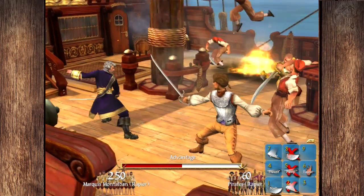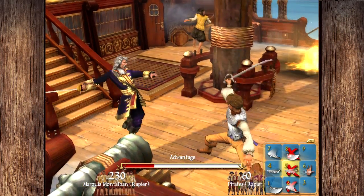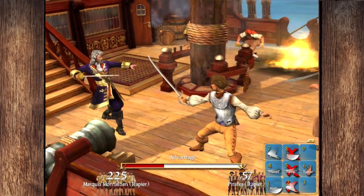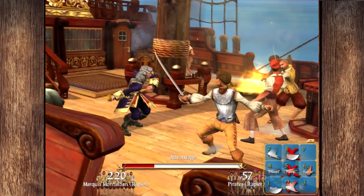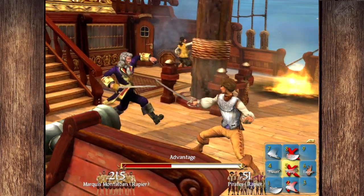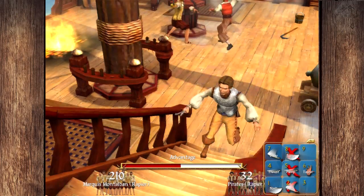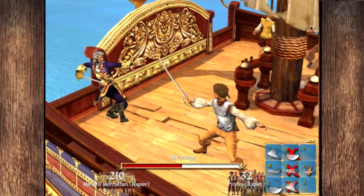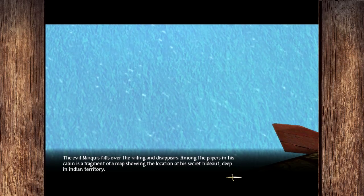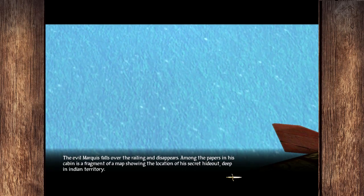We're going to go with a rapier. Some people like to slow him down and soak his hits. He's getting me with that chop — I'm going to have to take him out. He's up the stairs now and it's only going to get worse. We're running out of pirates, so I really need to get on my A-game. There we go — and off the ship he goes. The evil marquee falls over the railing and disappears among the papers in his cabin, leaving a fragment of a map showing the location of his secret hideout deep in Indian territory.